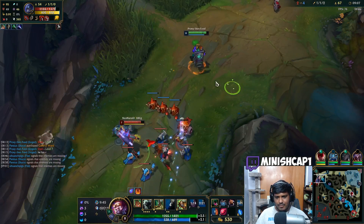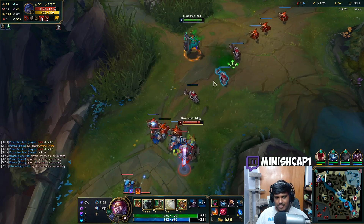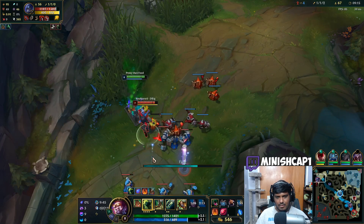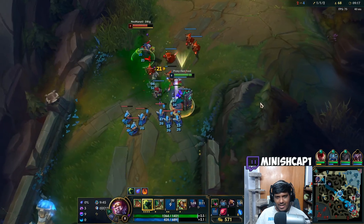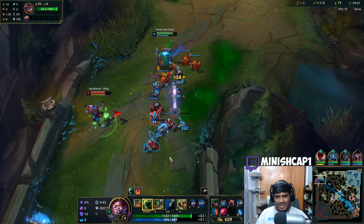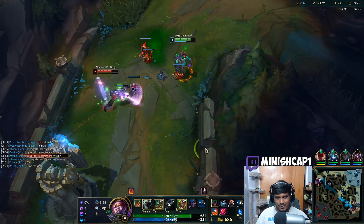My Phase Rush didn't proc there — maybe I didn't get him in poison, but it procced every other time. Let's try again with Bami. It procced that time all of a sudden. Maybe it's bugging out a little bit because it was working earlier — we'll see how this goes.